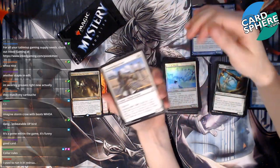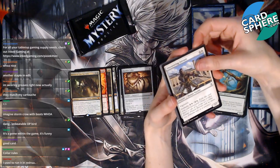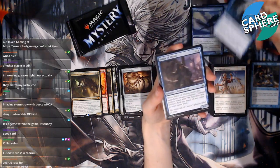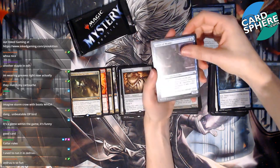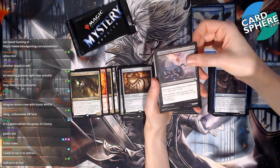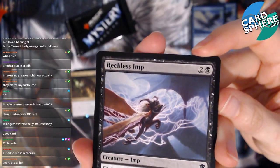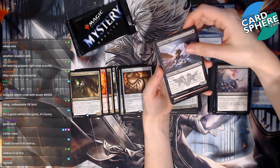Okay, our next pack — this is our second to last pack. Mana Crypt, where are you? Unwavering Initiate, Feat of Resistance, Amphin Pathmage — salamander wizard, interesting. Sailor of Means. Cower in Fear — aww, they're scared! Reckless Imp — when can we have imp tribal? Because I really like imps, they're cute. I want imps to be a thing!